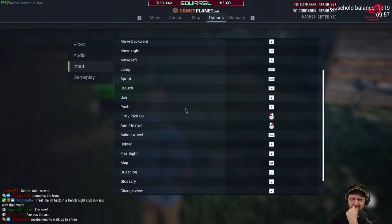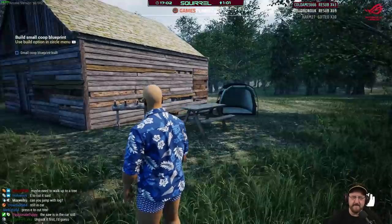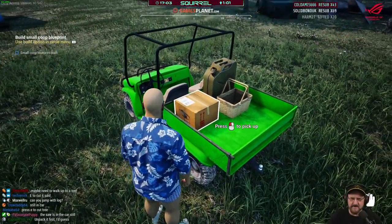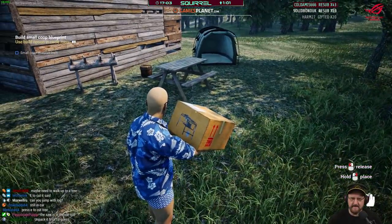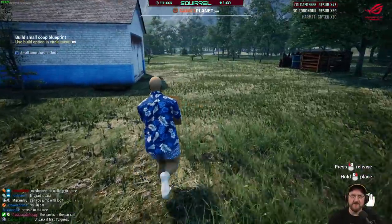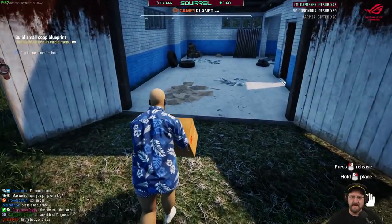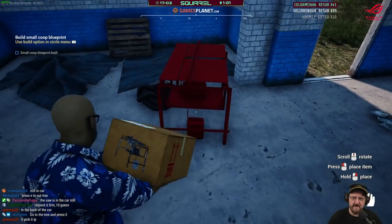Checking the inputs: action wheels, tab, reload, flashlight, map. We'll unpack this first — the tools are on board us, aren't they? Should we have the garages as the workshop? I suppose this could be a workshop, couldn't it?